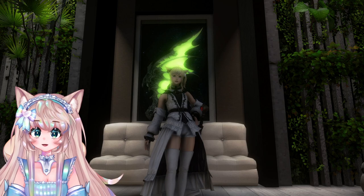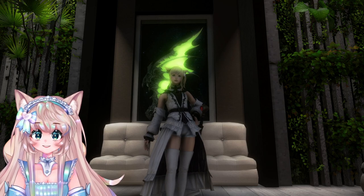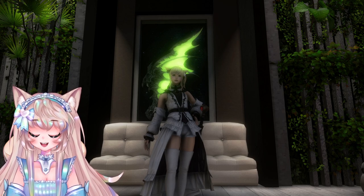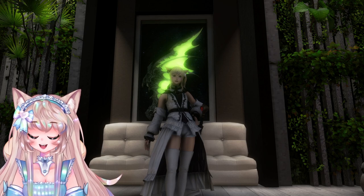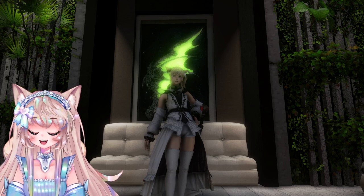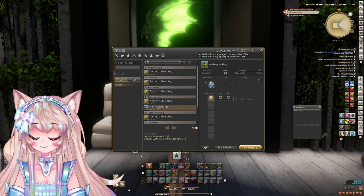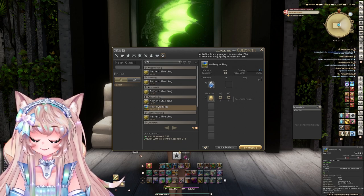So the first thing we'll go over — and if you play well, you might be familiar with this type of thing — it's kind of like vendor flipping. What I mean by vendor flipping is crafting an item and selling what's left over, or that item, to the vendor. Now we're not selling exactly the item to the vendor itself; we're selling what is left from desynthesizing the item. What exactly are we going to craft? We're going to craft aetherite rings.